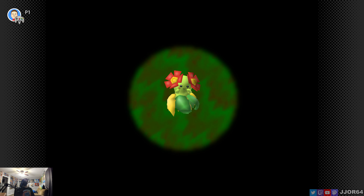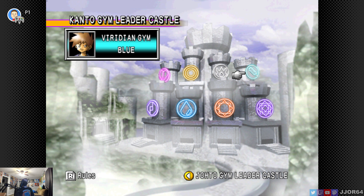Gym Leader Castle using rental Pokemon is very, very challenging, but we are close to the very end. We have three fights left: Blaine, Blue, and then Red after this. So let's hop right into it.